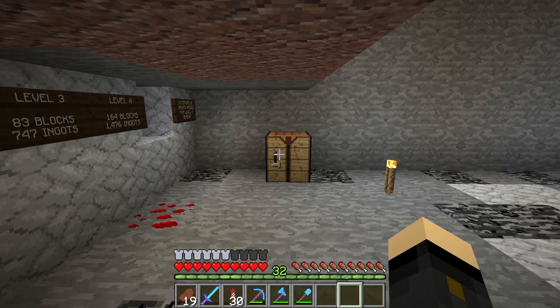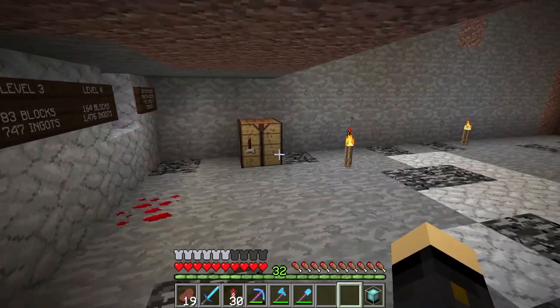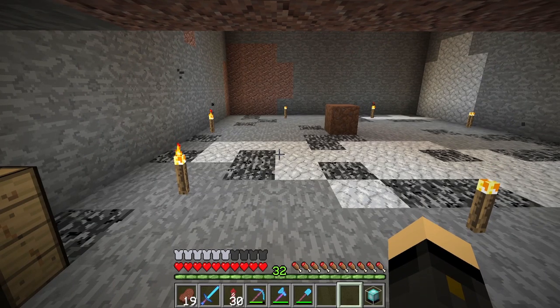The first step is to actually craft the beacon. The crafting recipe is five glass, three obsidian, and of course a nether star. If you want to see a way to fight the wither without taking any damage — trapping and killing it very easily without armor or weapons — there'll be a video tutorial in the description, which was actually the previous episode.